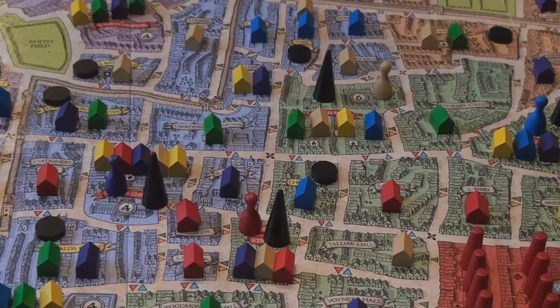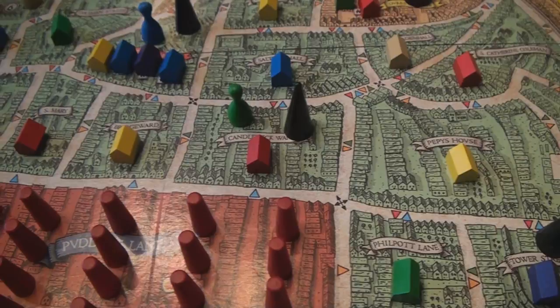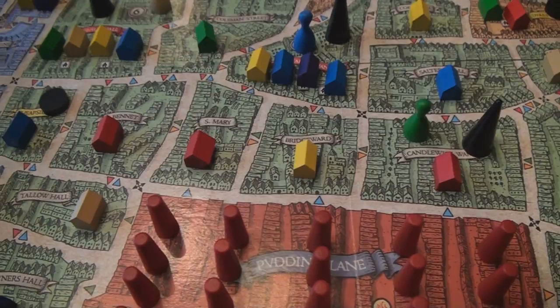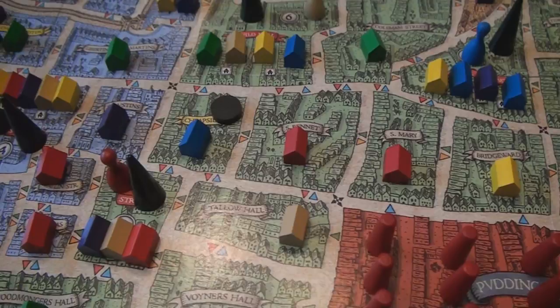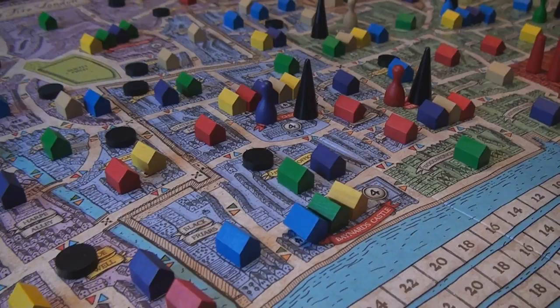Welcome back to another edition of Components Breakdown. Today we're going to look at a game released at the tail end of 2010 called The Great Fire of London 1666. It's a 3-6 player medium-light strategy game that takes about 90 minutes to complete. It's based on the historical fire that took place in 1666 in downtown London, where a careless baker forgot to put out his fire and destroyed nearly 13,000 homes, leaving about seven-eighths of the entire city's population homeless.